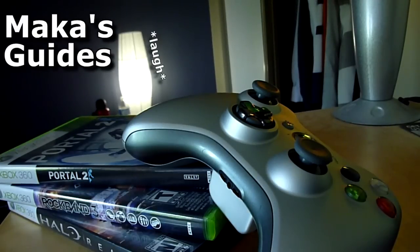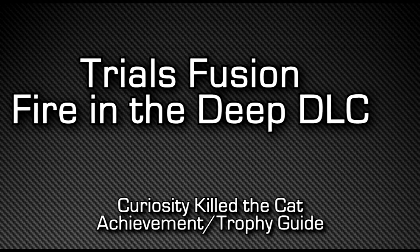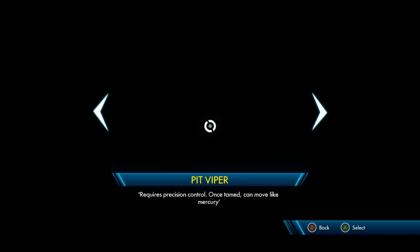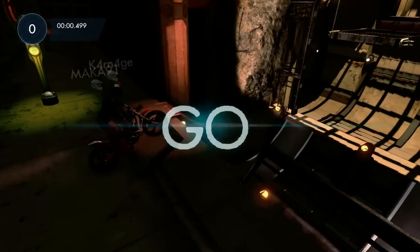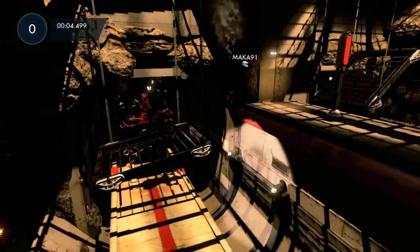Hey, what's up guys, Mac here playing Trials Fusion — this is the Fire in the Deep DLC. In this first video we'll be getting the 'Curiosity Killed the Cat' achievement/trophy, which is for clearing the Hunter of Secrets challenge on Deeper Underground. I recommend using the Pit Viper, although in this instance the bike makes very little difference in getting the achievement or trophy.